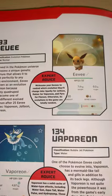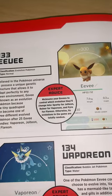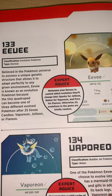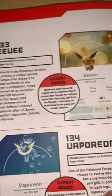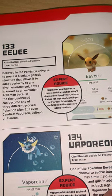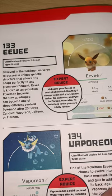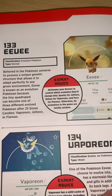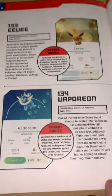Here we have one of the most famous Pokémon in the game. Eevee — HP is 52. It is an Evolution Pokémon, Normal type, believed in the Pokémon universe to possess a unique genetic structure that allows it to adapt perfectly to any given environment. Eevee is known as an Evolution Pokémon because the tiny quadruped can become one of three different evolved Pokémon: Vaporeon, Jolteon, and Flareon. If you've watched any of my other videos, you'll see that I have quite a few tins of Eevee and its evolved types — Vaporeon, Jolteon, and of course my favourite, Flareon.